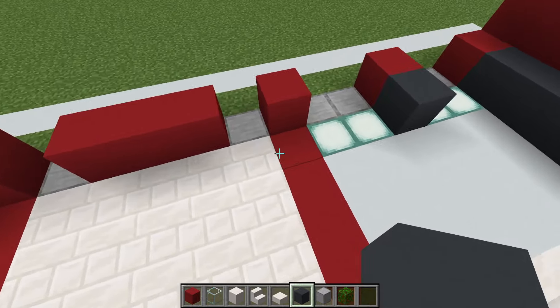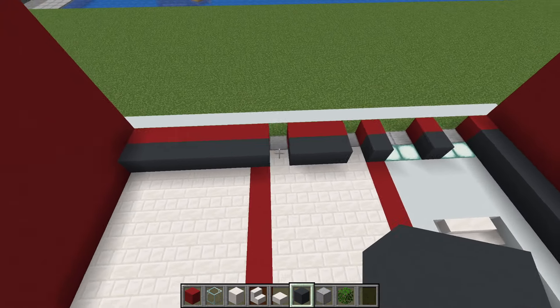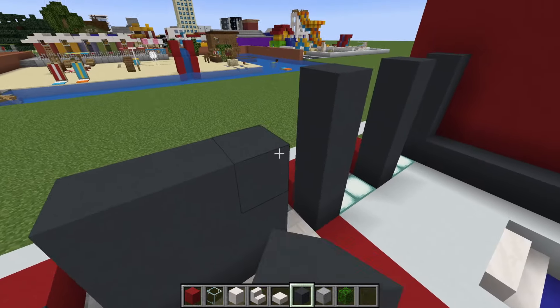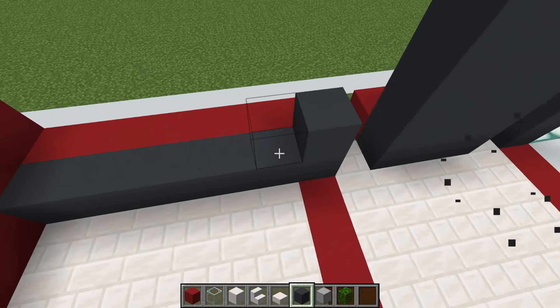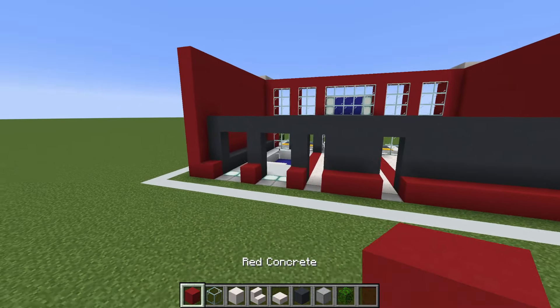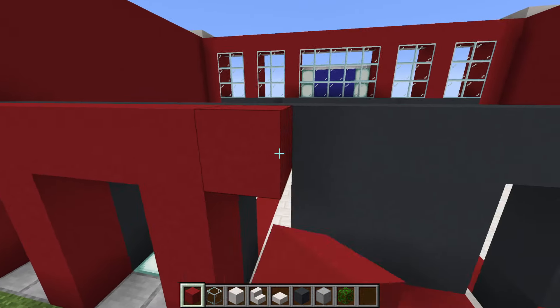On the back of the build we first of all want to add a row of grey concrete along the inside of the rows of red concrete. We then want to extend all of these grey concretes up by three — one two three — so on and so forth, and then connect them all together at the top. On the outside of the build we can also add a layer of red concrete.